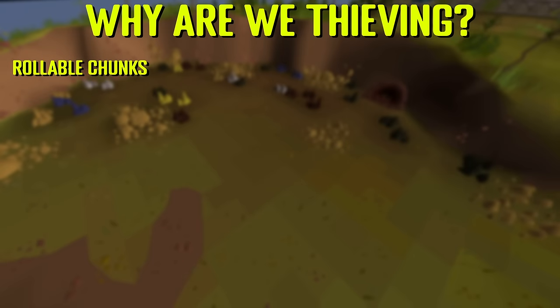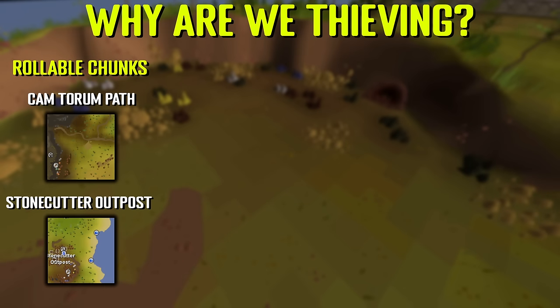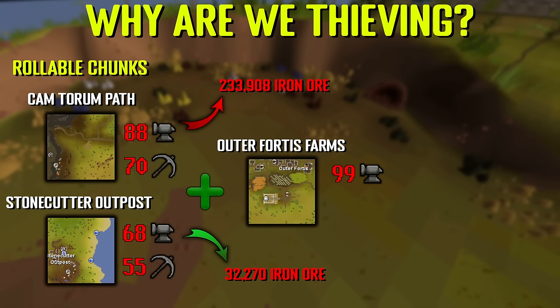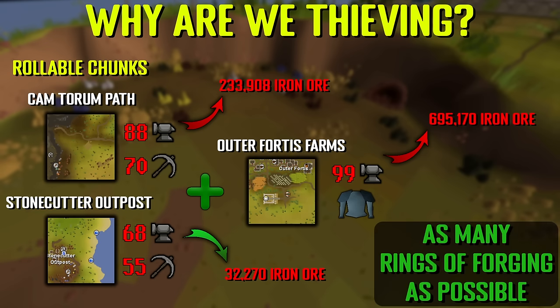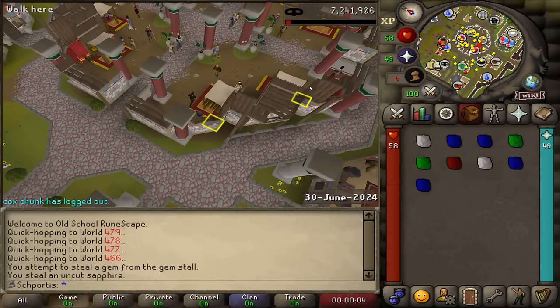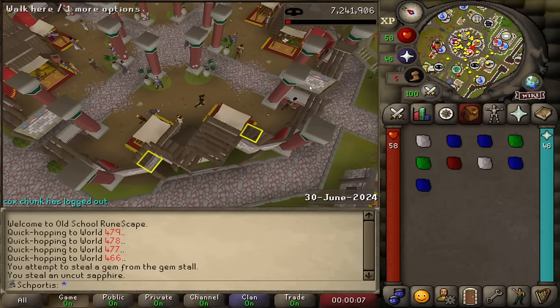Let's go into detail of why we're thieving and why it might be beneficial. We need to look at what rollable chunks we have available - currently the Camterum path and the stonecutter outpost, both with mining and smithing requirements. Camterum has an 88 smithing requirement, which is over 230,000 iron ore, while the stonecutter outpost only has about 32,000. But if you add the Outer Fortis farms with Puro Puro, we instantly have to backlog 99 smithing from a rune bar into a rune platebody, meaning we need almost 700,000 iron ore. This means we need as many rings of forging as absolutely possible - ideally around 2,000 to cut that number in half. While we need practically unlimited rings of forging, I'm not going to do the entire crafting grind just by thieving gems. We're close to 99, so we might as well work towards that 99 thieving mark.